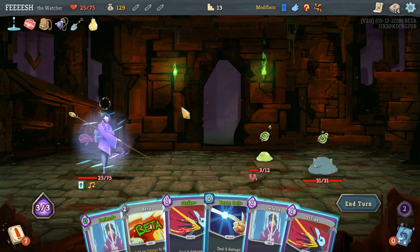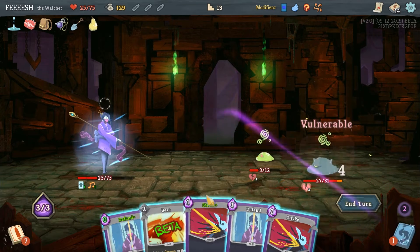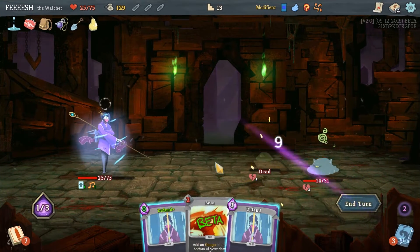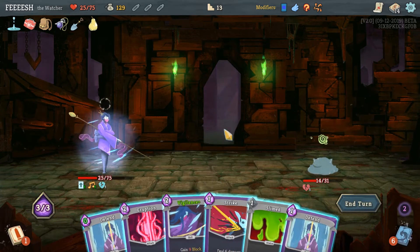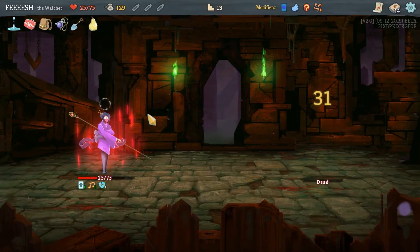Okay, so there's beta. Oh — so alpha, beta, omega, it gets progressively more expensive. That makes perfect sense I guess. I'll just kill that guy. Drop the defend. Beta — yeah, maybe I should have done that. But maybe not on this fight. Eruption, strike, and we're good.